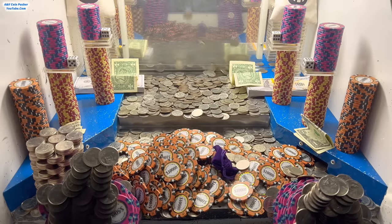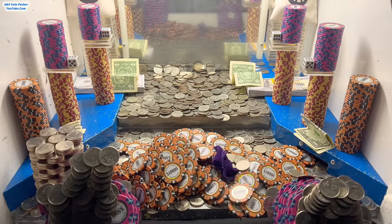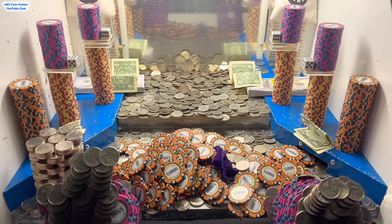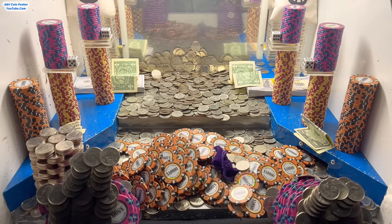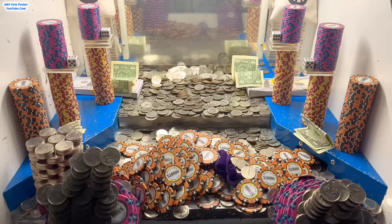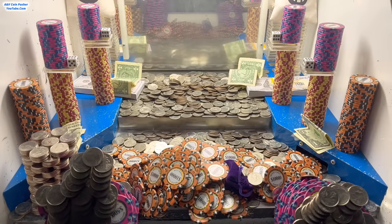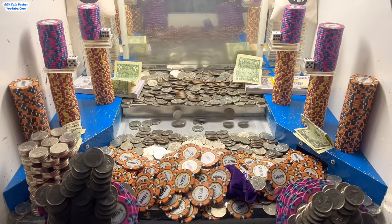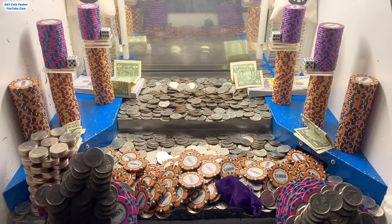We're going to need to load this thing up with quarters to get these towers. They're definitely giving us a huge battle today, but as long as we can eventually get it all cleared out, that's all I'm worried about — or at least break even. There's another dollar bill on the pusher back there. I feel like they might have put the cash in there because it makes it harder to win somehow — maybe it weighs down the quarters. It's very abnormal for them to scatter dollar bills across the play field like this.